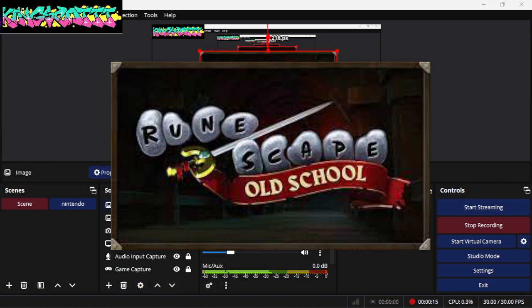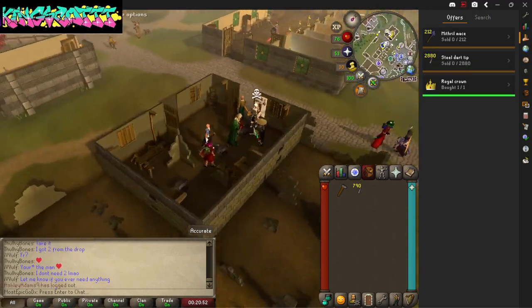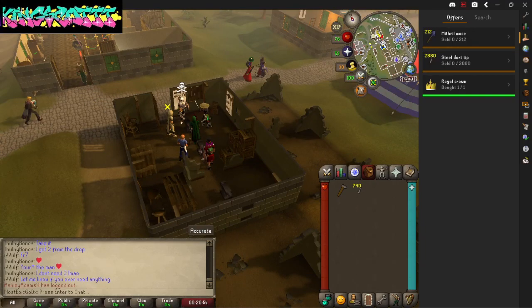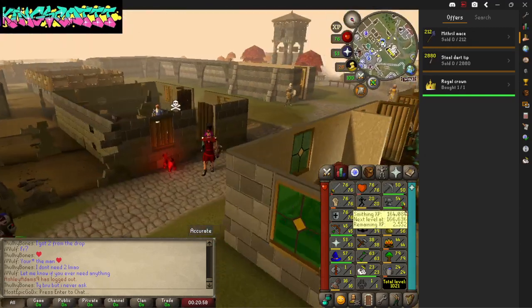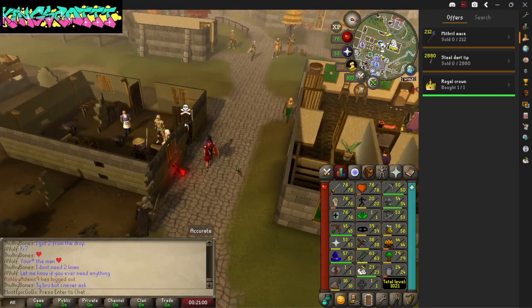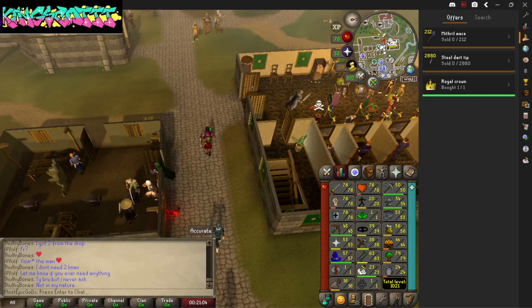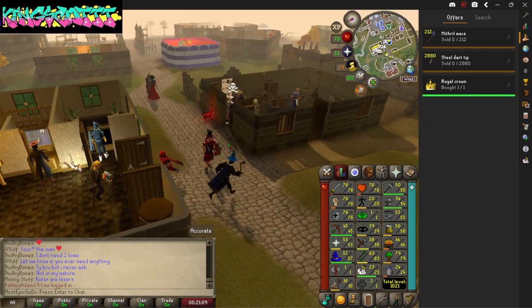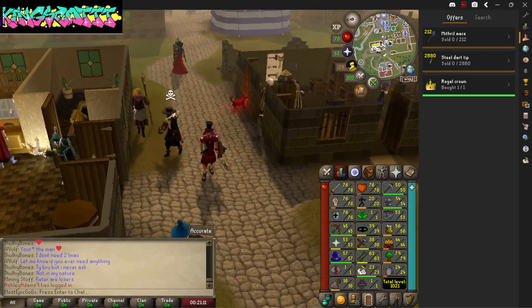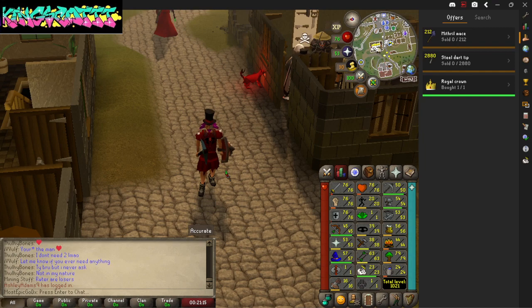As you guys can see I'm smithing — I did a little bit of mining. My smithing level is about 54-55 right now, and I gotta say I've been having a lot of fun with it, helping people around with like armor and stuff. I know it's not gonna be as good until I reach 99 where I can smith rune armor and stuff like that.